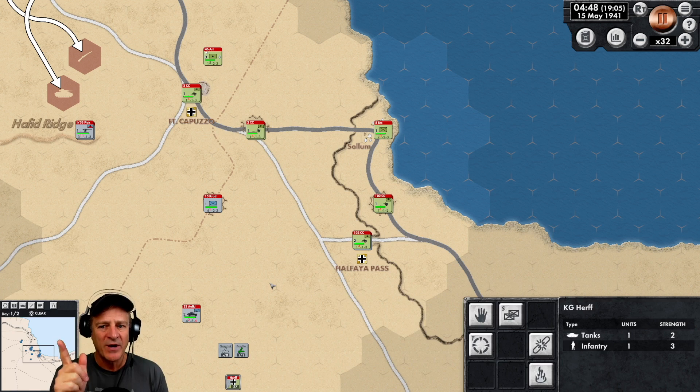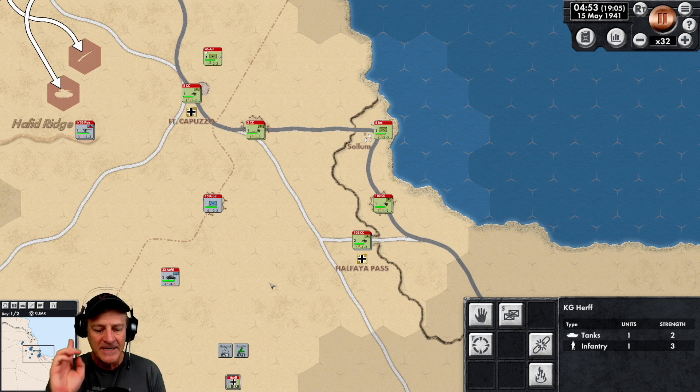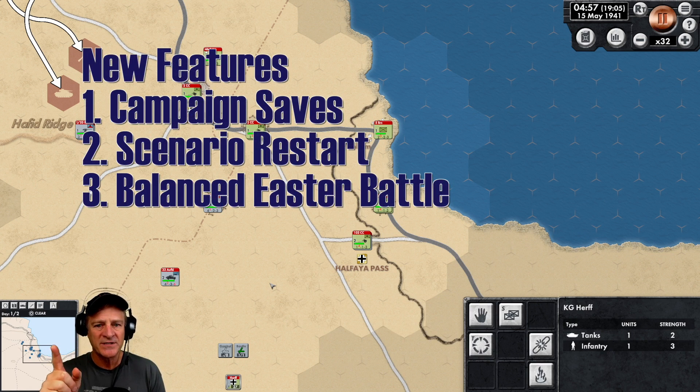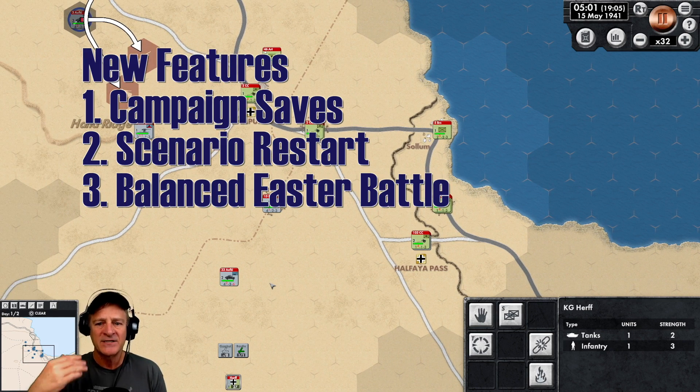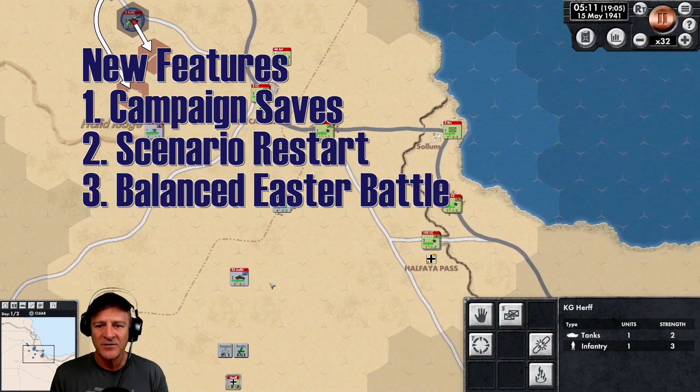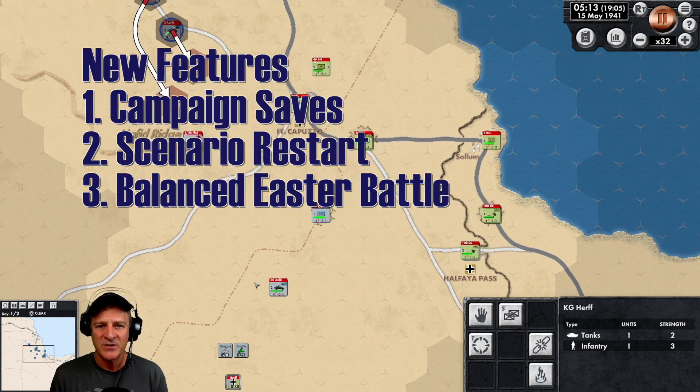While we're waiting for the Allied forces to show up, let's chat about some of the things that have changed in the game. You can now save your campaign game, which is huge — especially for the Easter battle scenario, which was really tough to win as Axis. A lot of people said it was impossible, and they have rebalanced that one. Campaign saves are really big, and there are also restart options — you can restart any scenario as you go through it, so you don't have to start all over again.